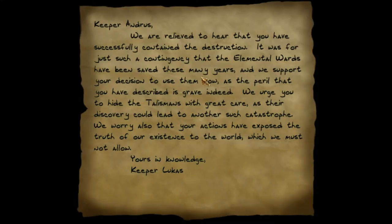We are relieved to hear that you have successfully contained the destruction. It was for just such a contingency that the elemental wards have been saved these many years, and we support your decision to use them now, as the peril that you have described is grave indeed. We urge you to hide the talismans with great care, as their discovery could lead to another such catastrophe. We worry also that your actions have exposed the truth of our existence to the world, which we must not allow.